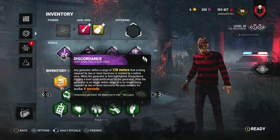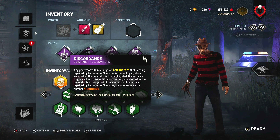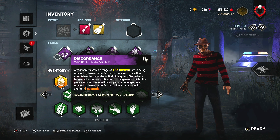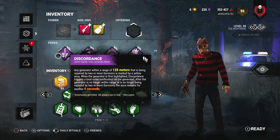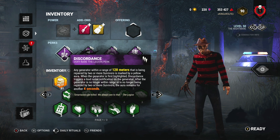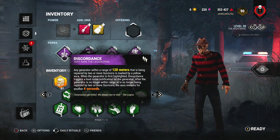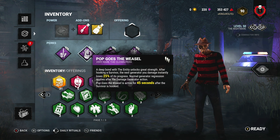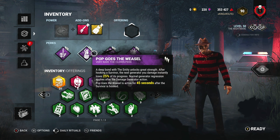Discordance is gonna be the first perk. Whenever the game starts, you're probably using the wrong perk at startup. Some of y'all use the perk that shows you the first six seconds of where everybody's at — I think that's a Legion perk. Don't use that. Use Discordance instead if you're using Freddy, because the first two or three people jump on the generator closest to him and it marks it yellow. Right off the rip I already know where most of the people are.